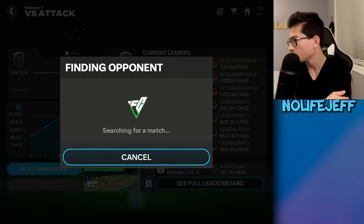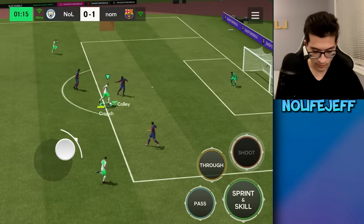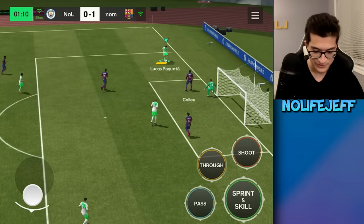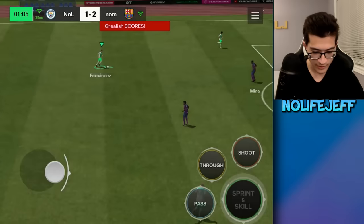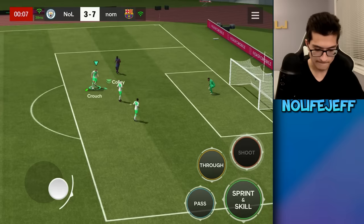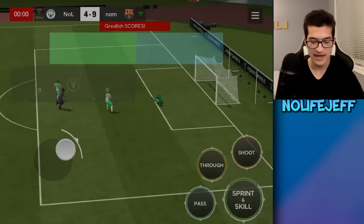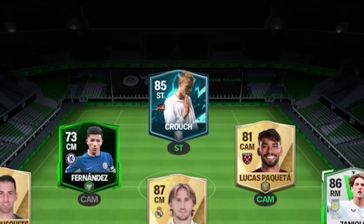With 900 FC points earned and a win under our belt, it was time for game number two. Crouch, you start with the ball, which is perfect. Let's get this goal. He scored, but oh come on. This is just so frustrating. Wait, this should be an easy goal. There we go, we're back. I don't know how much shooting Peter Crouch has, but it doesn't seem like a lot. 85 overall? I'm questioning everything. And just like that, with my five goals to my opponent's nine, we suffered our first loss of this challenge, and I can no longer use Crouch to win any more FC points.